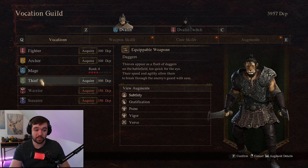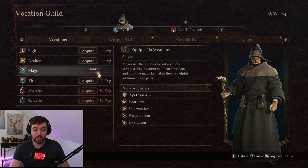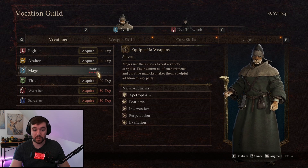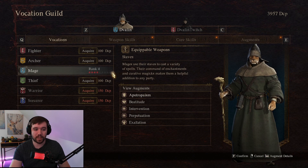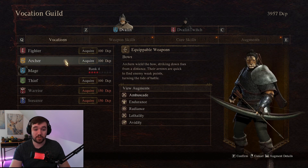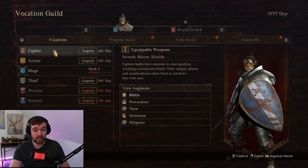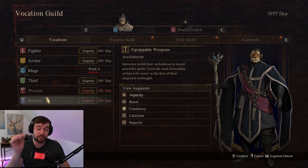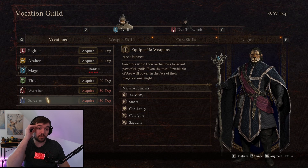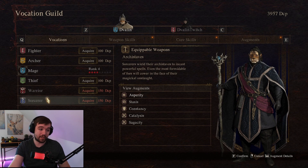Of course, the more you play each vocation, the higher ranks they will reach, which also gives you new spells — like the ultimate spell they mention, which you'll probably first get at max rank. You can change to archer, fighter, thief, warrior, or sorcerer, which are the first two new vocations you'll be unlocking.